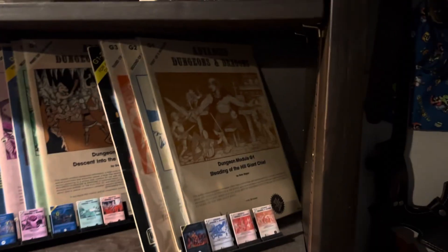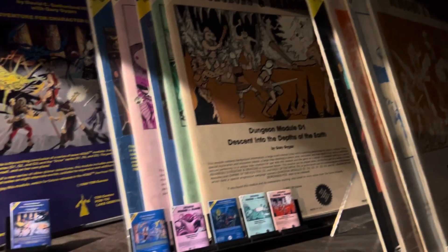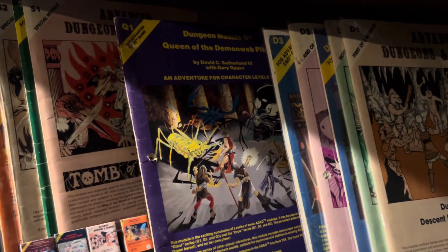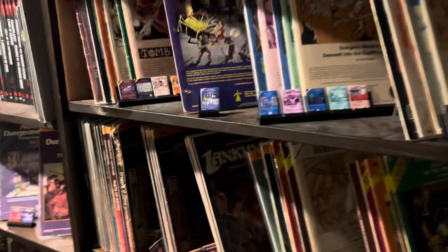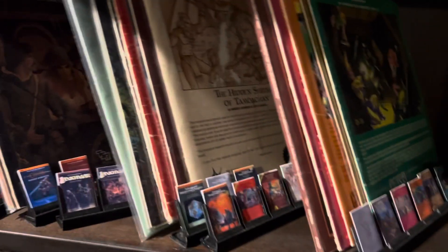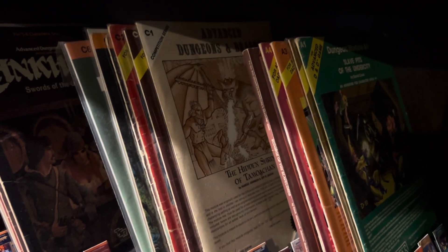So the first shelf of them are kind of specially ordered — they're sort of in publishing order. So here's the G series and its compilation. The D series — I've got both monochrome and colored covers. Q. And then the S series — Tomb of Horrors. And then the rest of them are pretty much alphabetical. So here is the A series, starting with the Slave Pits of the Undercity. The C series, starting with Hidden Shrine of Tamoachan.